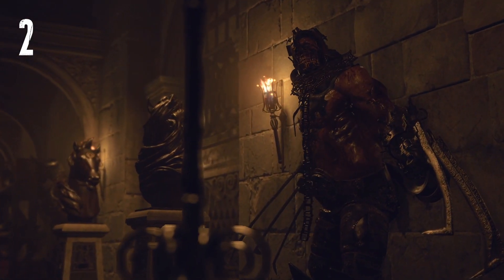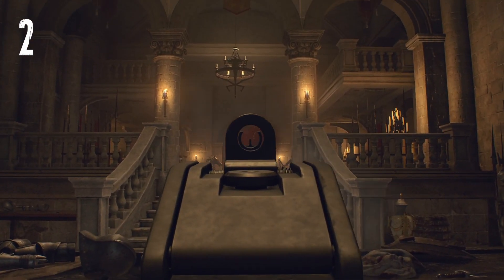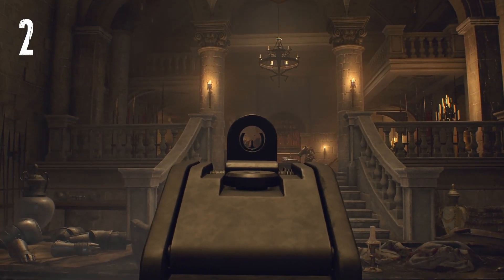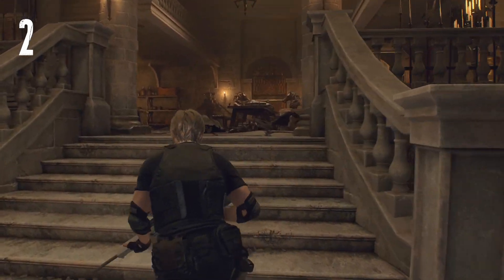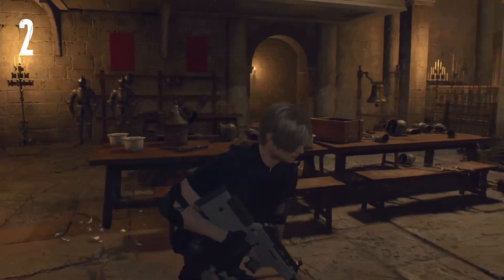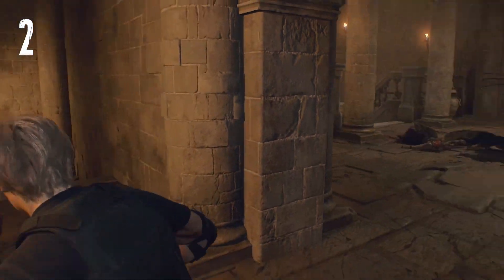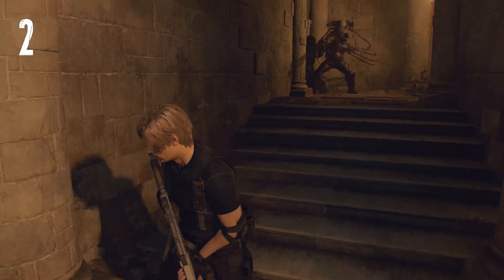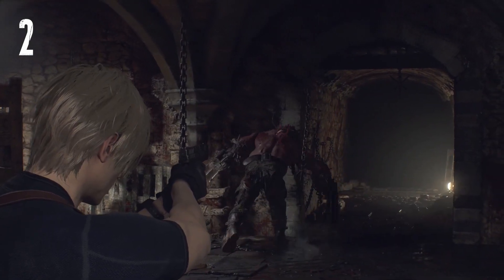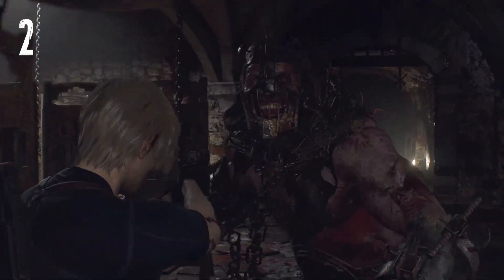Now let's turn our attention to the double Gyarador Room, where things escalate to a whole new level of terror. You're faced with not one, but two Gyaradors — talk about overwhelming odds. The fear intensifies as you realize you're outnumbered, and both are relentlessly pursuing you. It becomes a test of your nerves as you carefully strategize your movements to evade their deadly strikes. Which of these Gyarador Rooms do you think takes the cake as the scariest? Share your thoughts in the comments below.